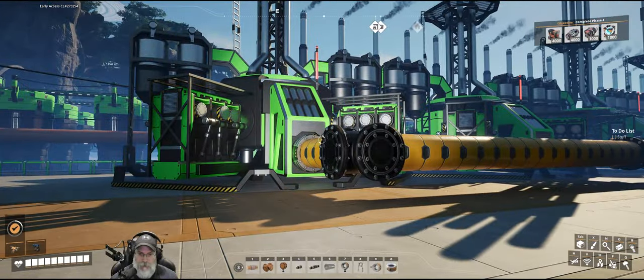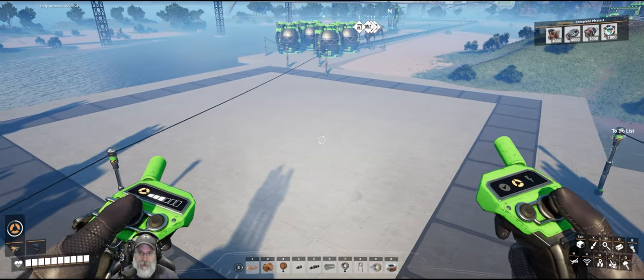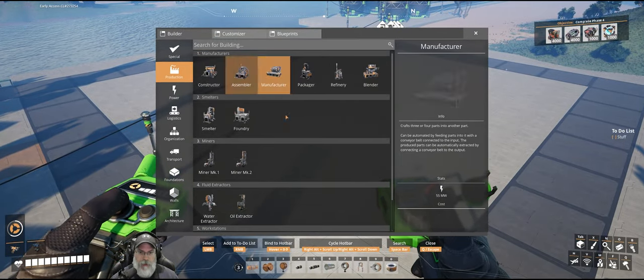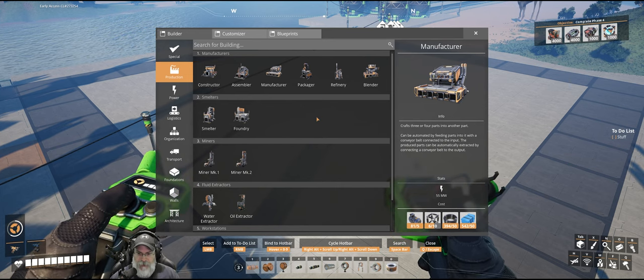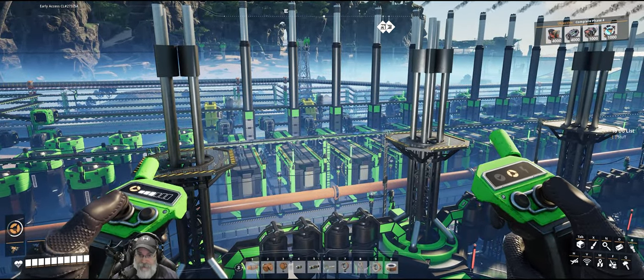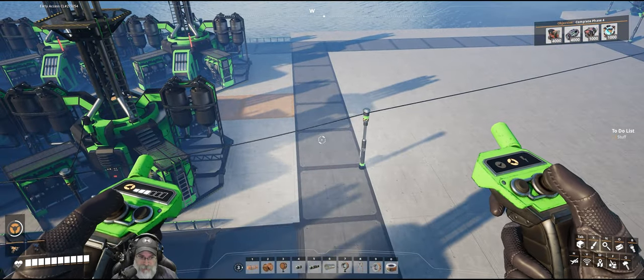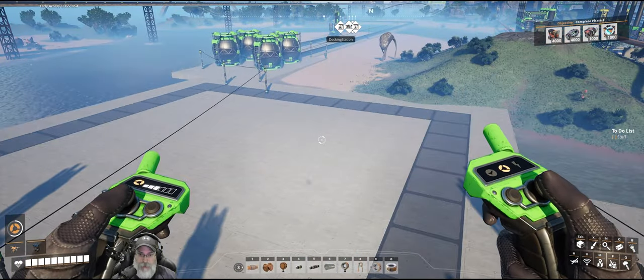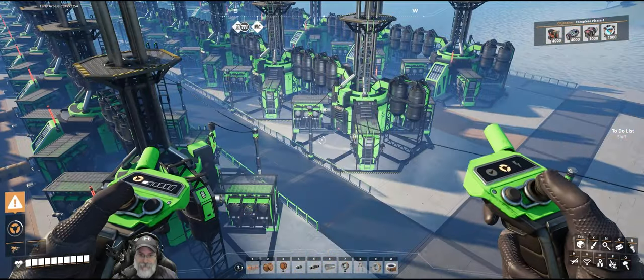Now what we need to do is go back to our storage and grab all the stuff we need to start making the refineries. We're going to need a total of 30 of these guys - 20 to create the fuel and 10 to process the polymer resin, which we're going to turn into plastic and then throw right into a sink for now. We're already overloaded on plastic as it is, so there's no point in sending it down that way just to throw it into a sink there. But this will also give us more plastic for the future if we need it.